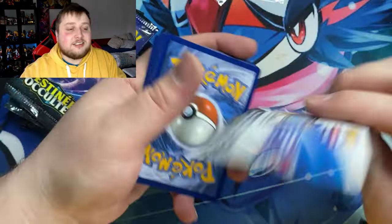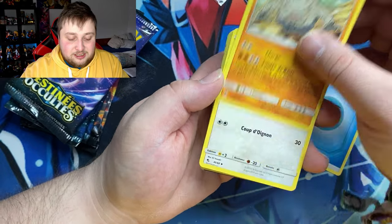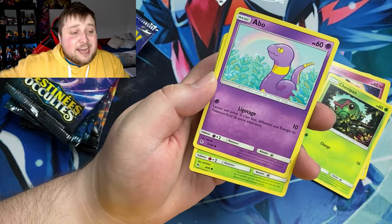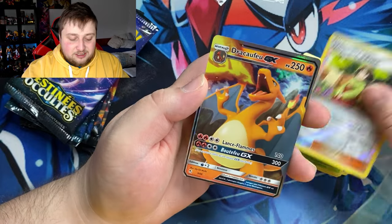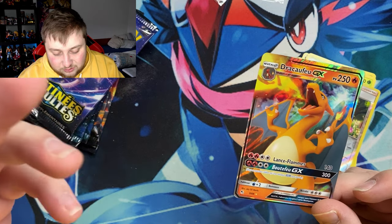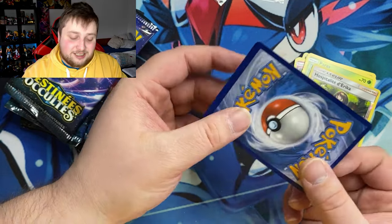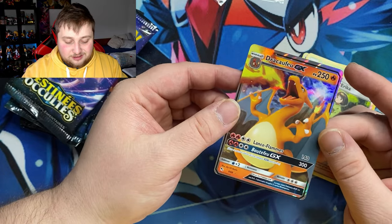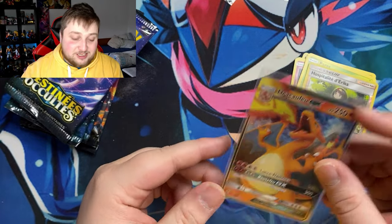Here's a code for you guys. We got Water Energy, Geodude, Farfetch'd, a Gym card, Eevee, Caterpie in reverse, Paras, Erika's Hospitality — and yes! We got a Charizard GX! The centering is awful and it's not the shiny one, but it's still a Charizard so we're not complaining. The centering is rough on this one, but still — imagine if that would have been the shiny Charizard! Two YouTube packs gave us two hits: the Charizard and that gold card.